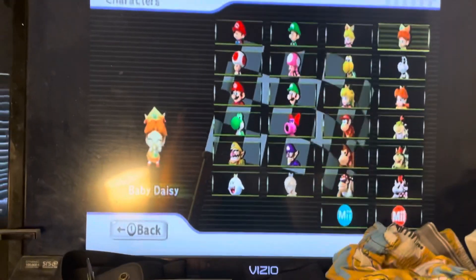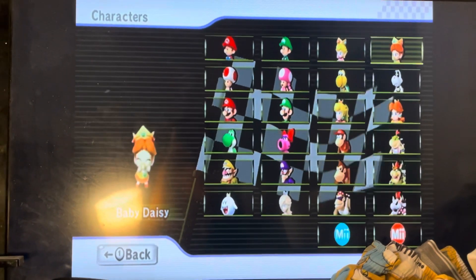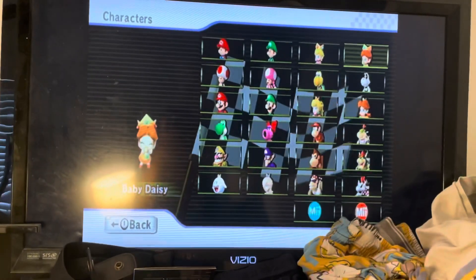Here is Baby Daisy. To unlock this character, you have to get a 1-star rank or better in all 50cc Wii Grand Prix cups.